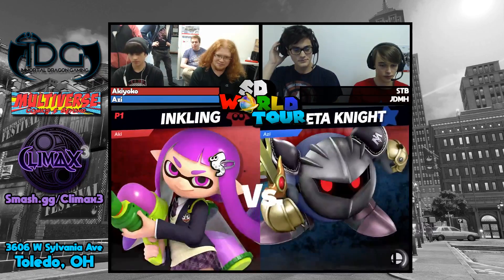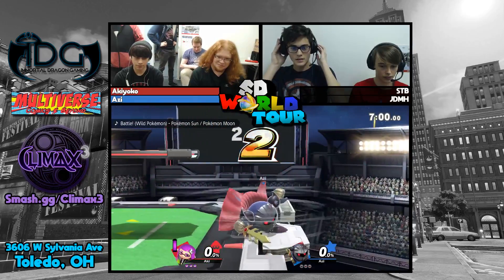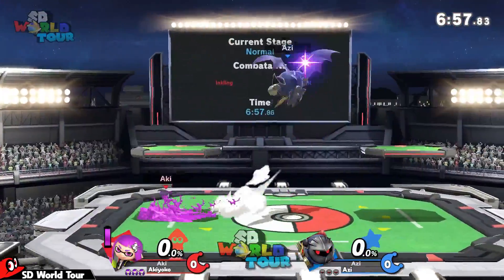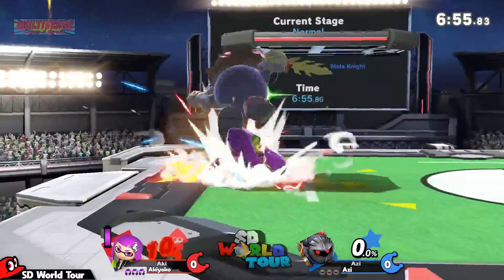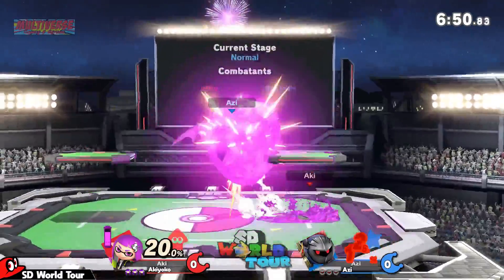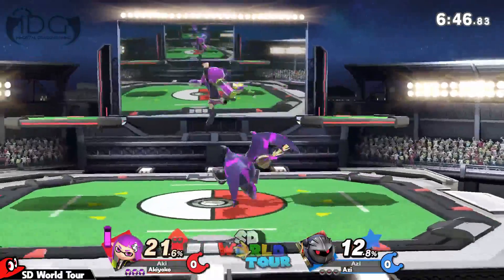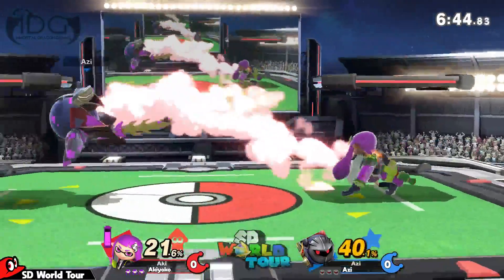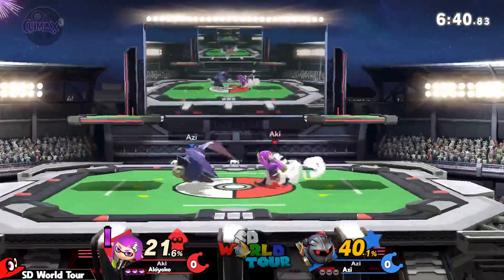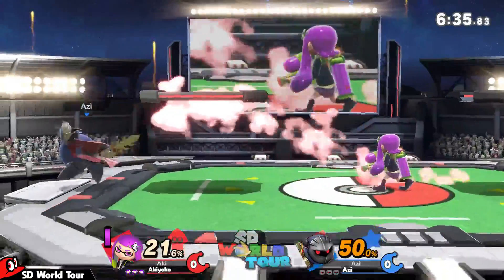All right, we're going straight into game one on Pokemon Stadium. I've heard good things about Meta Knight — seen the bridge combos going immediately. Aki is setting up that zone with a splat bomb, which is going to be kind of difficult for Meta Knight to deal with. Meta Knight is going to have to shield through it. Inkling is playing that hit-and-run game so well.